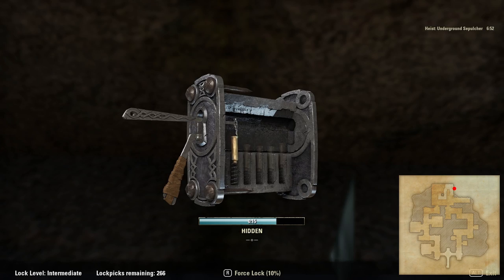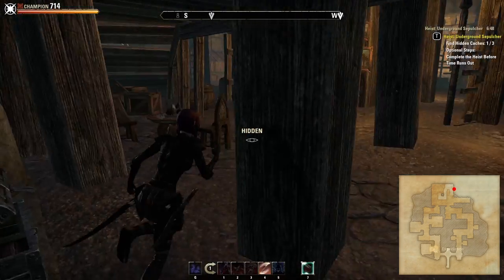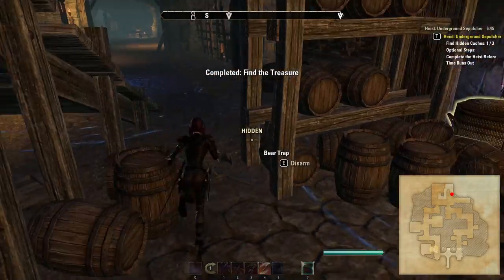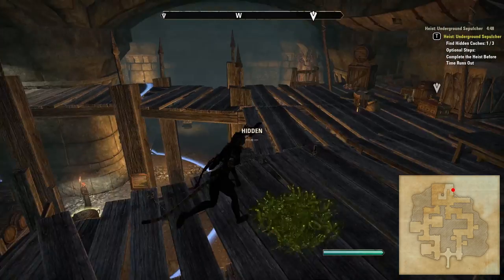One of the two spawn locations for the main treasure is under the platform here. There is an NPC who walks very close to this location so you should take extra care when heading towards it, and make sure you tuck right against the wall whilst opening the chest to minimise your chances of being spotted.